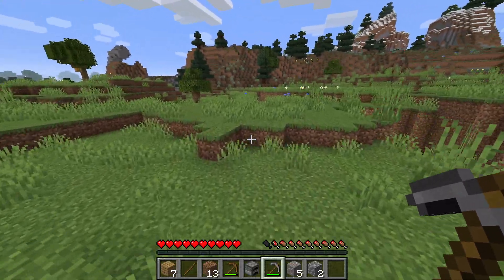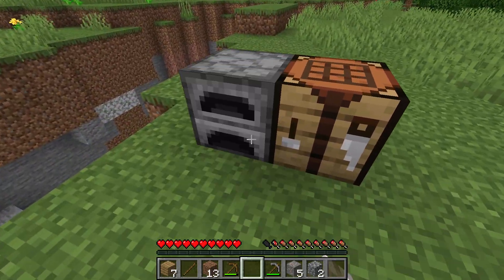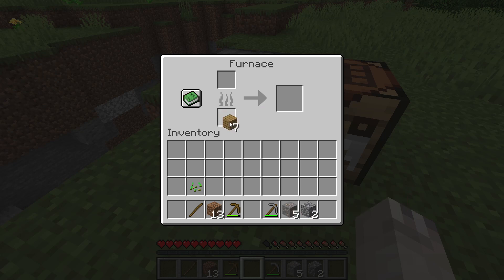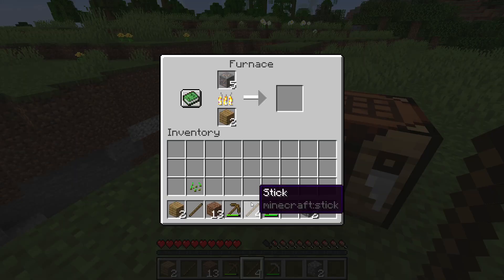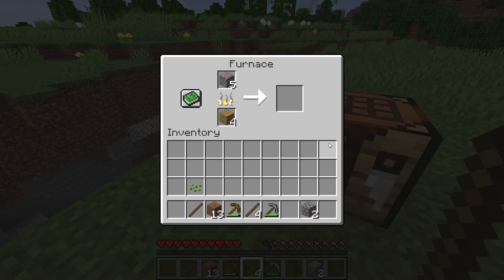So now that we have that, I'm going to put down our furnace and get the iron smelting. I'm just going to use some of this wood and then put the iron in there. Now I'm just going to make us some more sticks while we wait and then use the rest of the wood to fuel the fire. And now we wait.